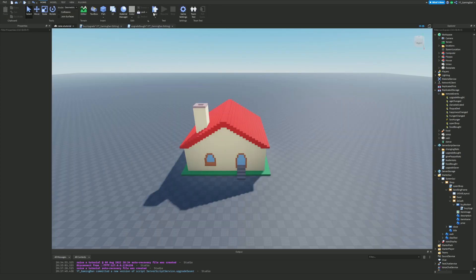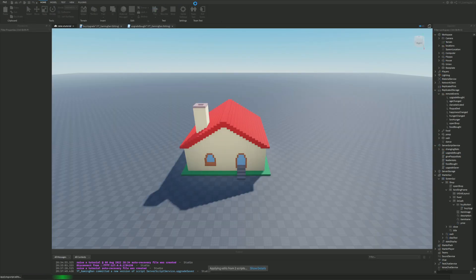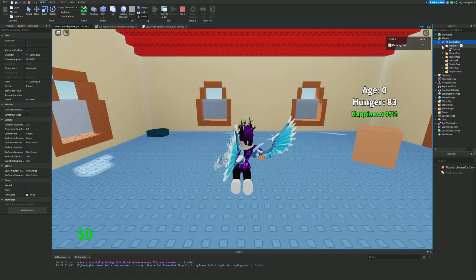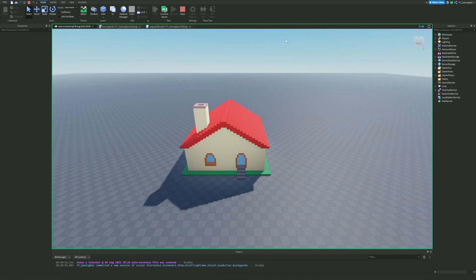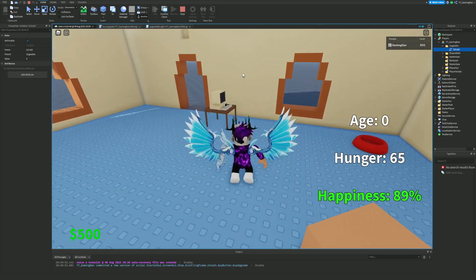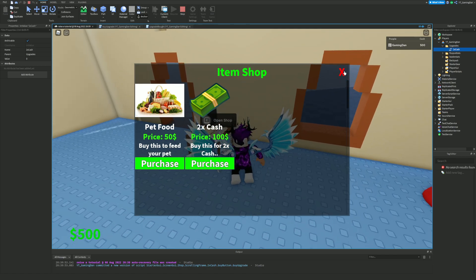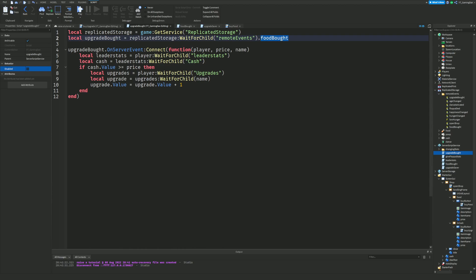Let me quickly play test this. In our upgrades holder we have the double cash at zero. I'll give myself some cash — I'll set the leaderstat cash to 500. Then I'll open the shop and try to buy it. Apparently it's not buying — let me find out what's going wrong. The mistake was in the new upgrade bought script: I forgot to change the remote event reference from 'food bought' to 'upgrade bought'.